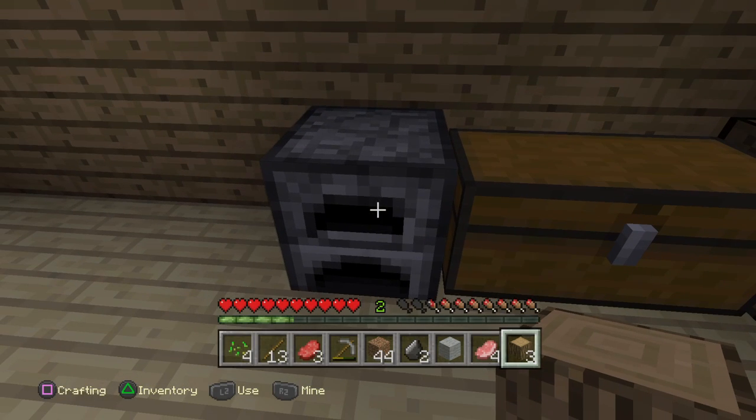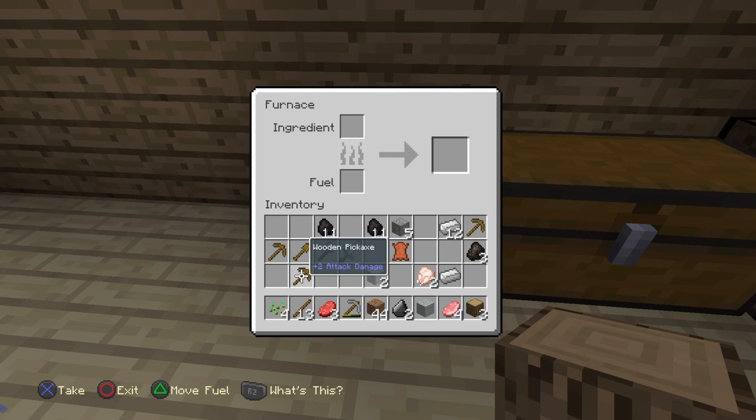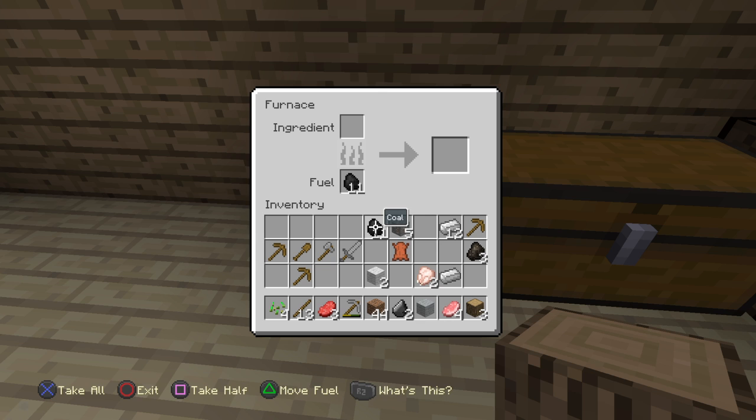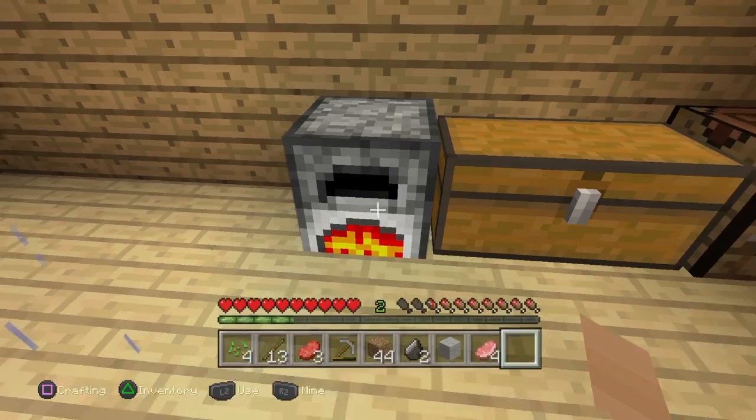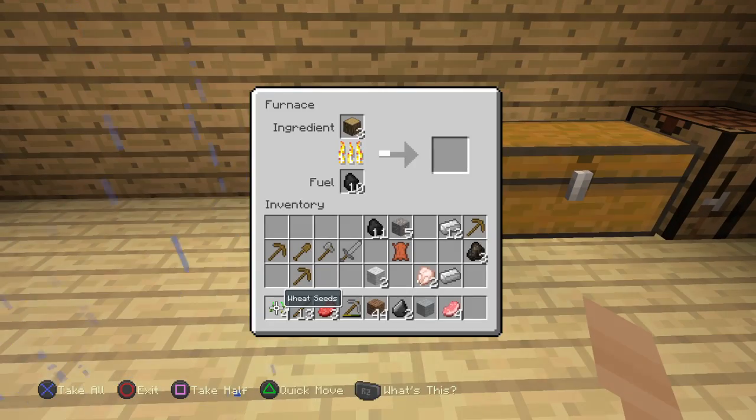You got to get a furnace. The furnace you get from the crafting table, and you want to put coal down or anything to burn. Then you want to get one wood, or any wood, and just put it down and wait. So a piece of charcoal is made.